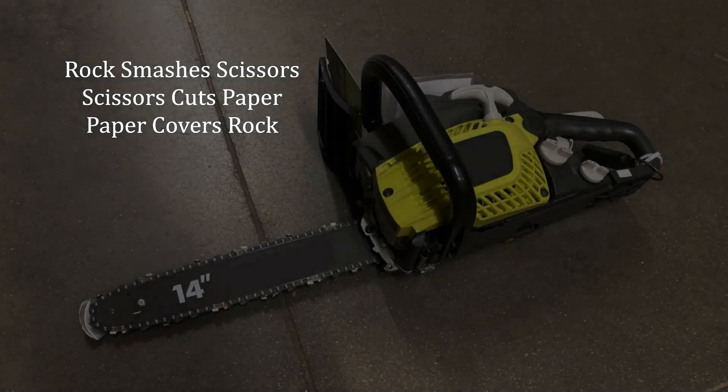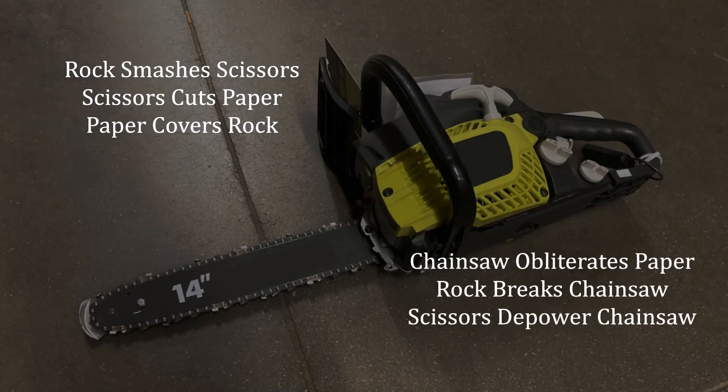Let's make the game a little bit more interesting by adding a new strategy: a chainsaw. Chainsaws absolutely obliterate paper, but they're not invulnerable. Rocks still break chainsaws, and scissors can depower chainsaws by cutting off their electrical supply.